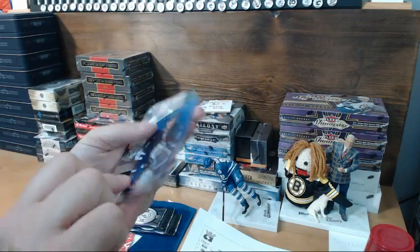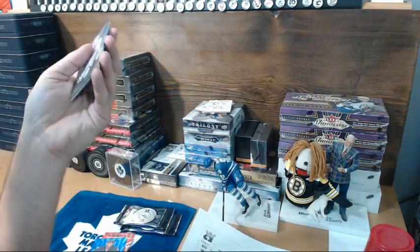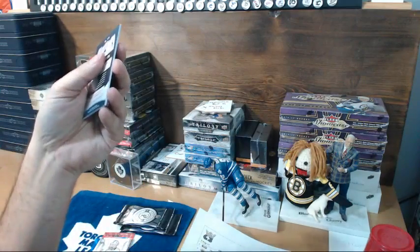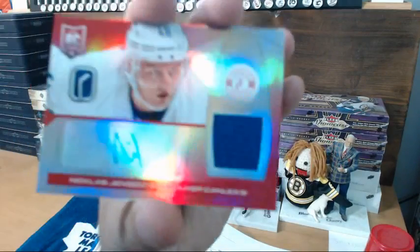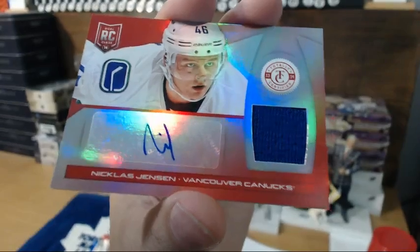Here's a Vanderkane blue version out of 50. Jets are Chuck, then a Helberg regular version. Preds and Charlie base card, and going to the Canucks out of 25 — short print red of Nicholas Jensen.